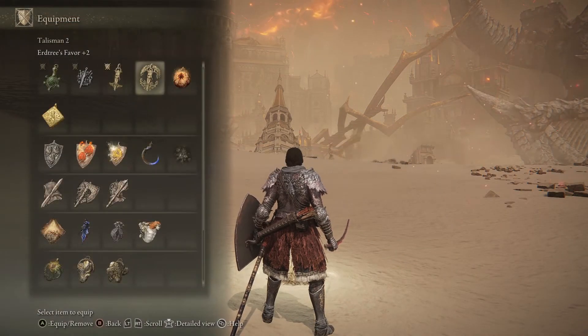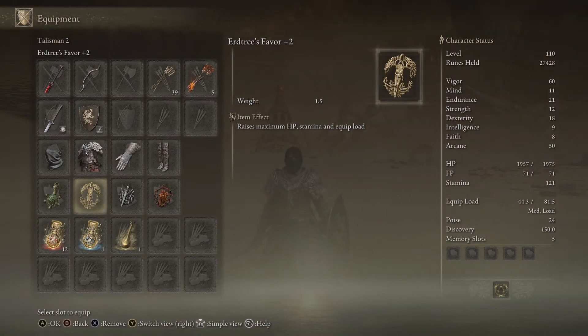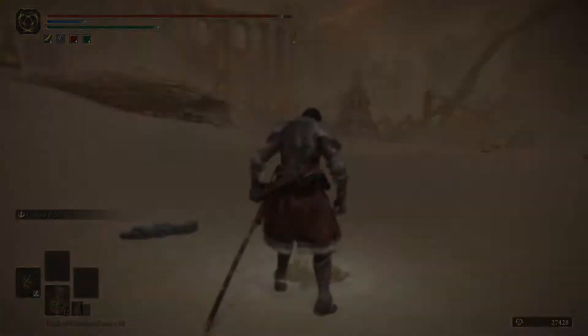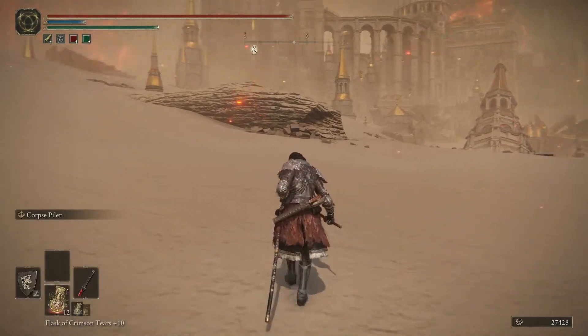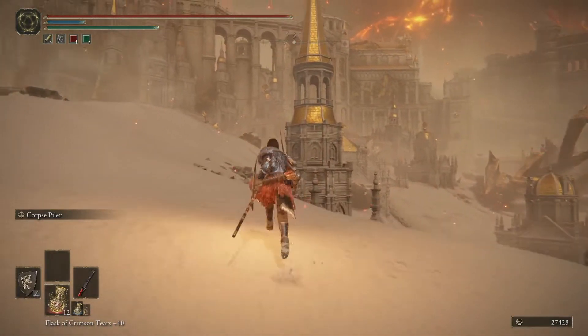How much is the difference here? About four points in stamina, 2.2 in equip load, like 18 health. It doesn't seem like a lot, but basically it's three, four and five percent. So Earth 3's Favor is plus three percent, the plus one is plus four, and the plus two is plus five percent. The higher your endurance and vigor stats are, the more you will benefit from this. At 60 vigor, 1900 HP goes to 1975 — 75 health. It is basically one of the talismans we could switch out at some point if we wanted to.